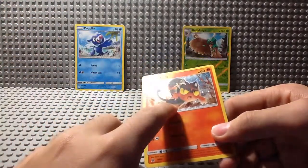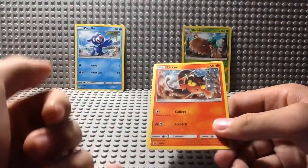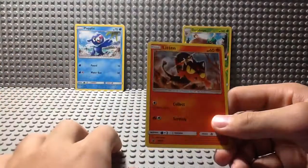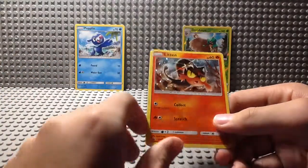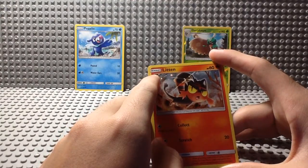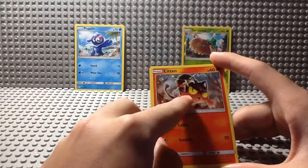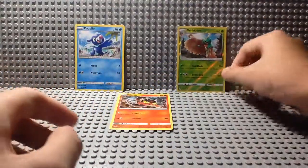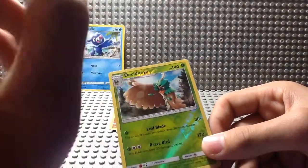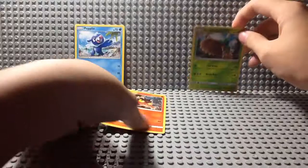This is kind of similar to the Shattered Hollow, but instead of Shattered Glass, it looks like he's in space — thus, Galactic Hollow. Here is the evolution stage. As you can see, it's basic; it doesn't evolve from anything. Unlike Decidueye, of course, which evolves from Dartrix, which evolves from Rowlet. Back to Litten.